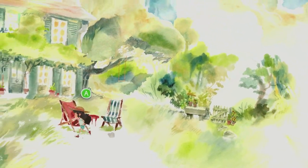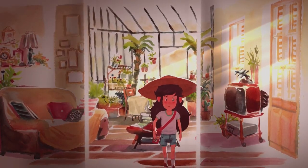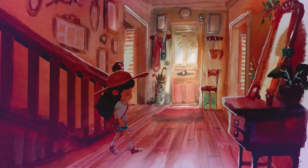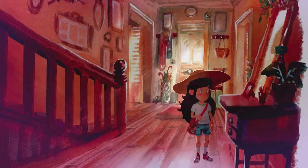Inside the house, if we go into the living room on the left hand side, on the dining table you can find sticker number 4. Head back in the corridor, located next to the stairs is sticker number 5. Just opposite that, on this cabinet to the right, is sticker number 6.